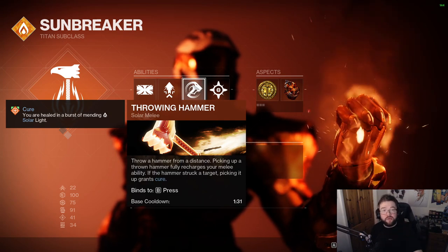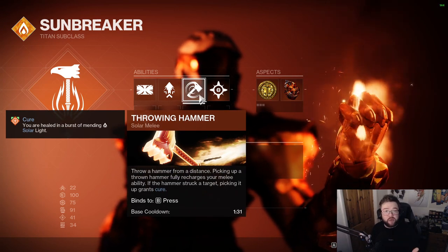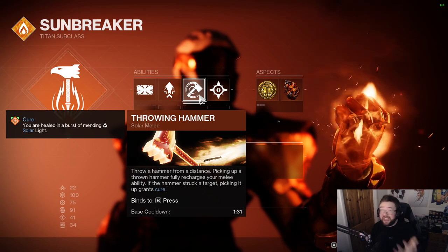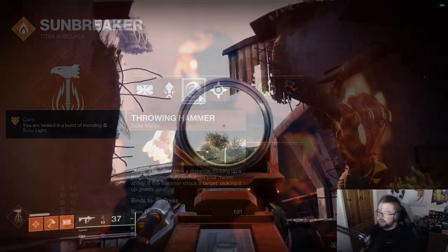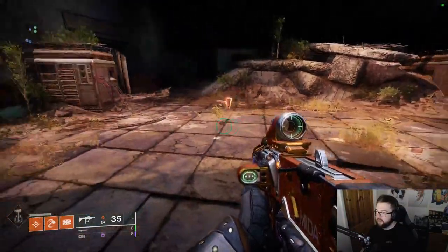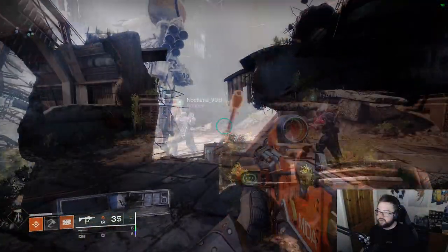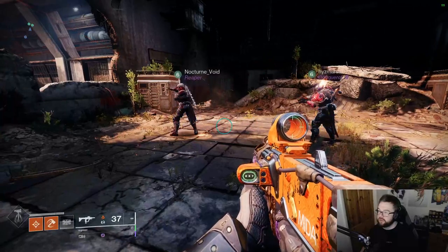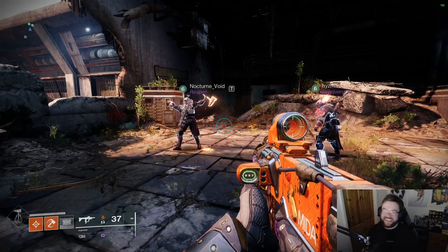As long as you can access and run over your hammer, you have infinite hammers. This build can also work in a duo. If you pick up a friend's hammer, you'll get regen on your own hammer. They can pick their hammer back up, leading to interactions where someone is constantly throwing hammers, turning into a weird artillery unit. If you're in a duo or trio, you can mess around with this and it's really fun.